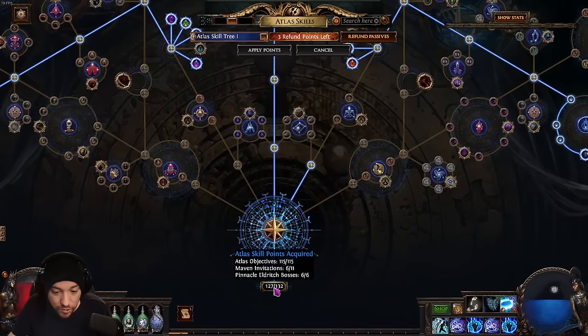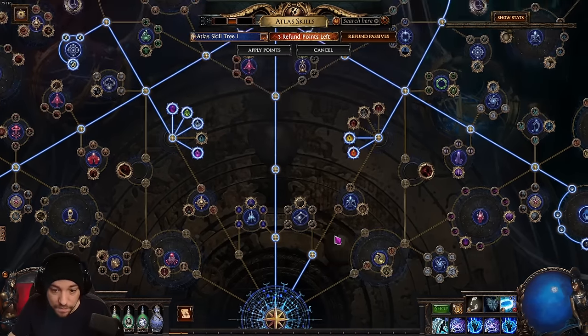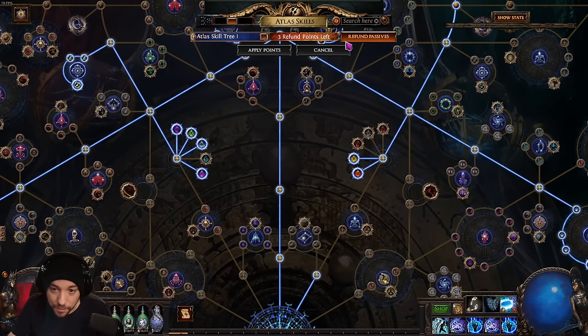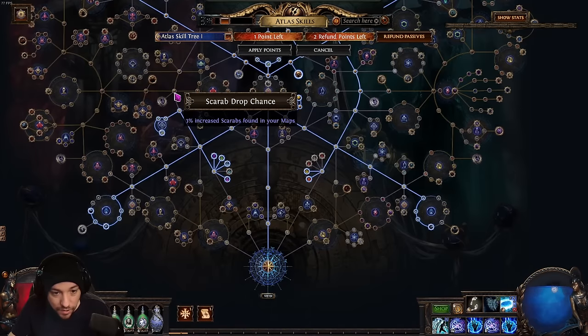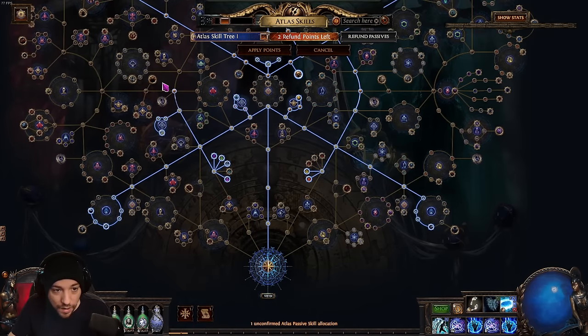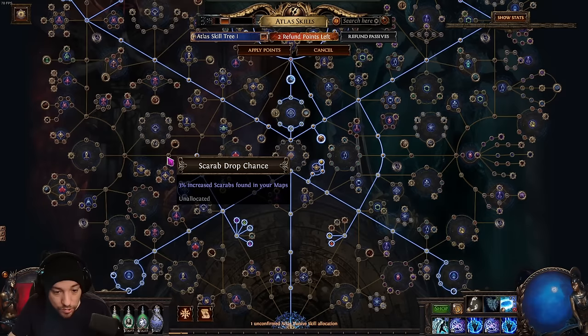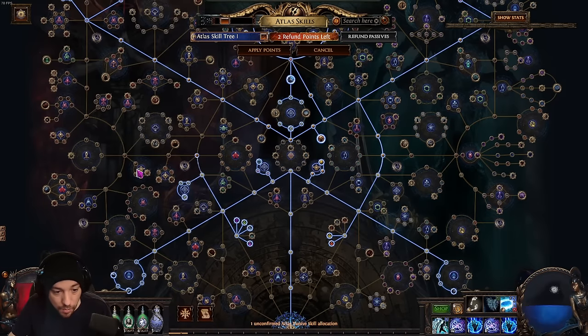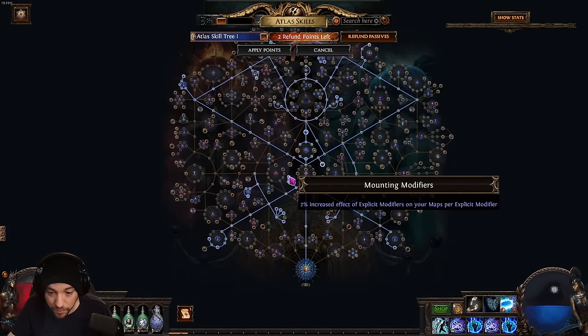You can see I have 127 points out of 132 — I still have some Maven invitations to do, but this is plenty to work with. If you have more points, it's probably better to use those to go down and get a couple more scarab drop chance nodes. This tree will be in the description.